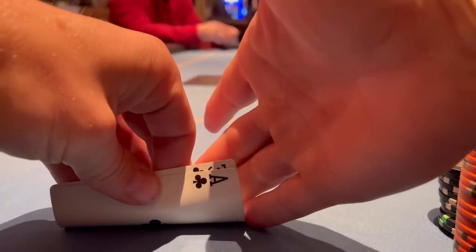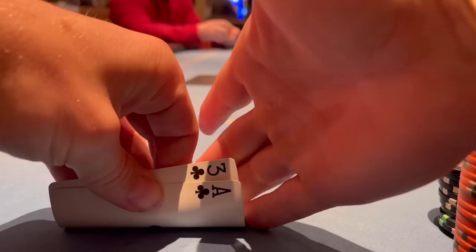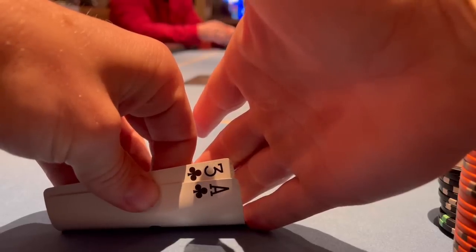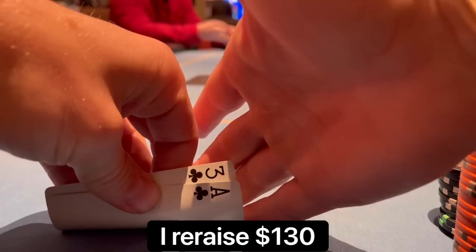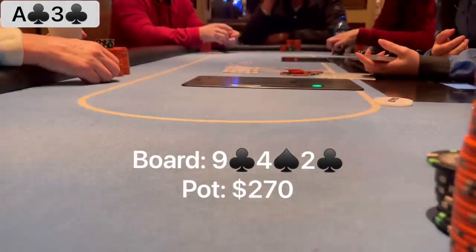In this hand, there's a button open at $30. I have ace-three of clubs in the small blind. I could flat call or three-bet, and I actually like taking the aggressive route. I think the button's going to be opening a very wide range — I could take down the money preflop or get value from worse hands. By three-betting, I take the initiative and aggression. I don't really like calling out of position, so I three-bet. My opponent calls for $130 and we go heads up to a 9-4-2-2 club board.